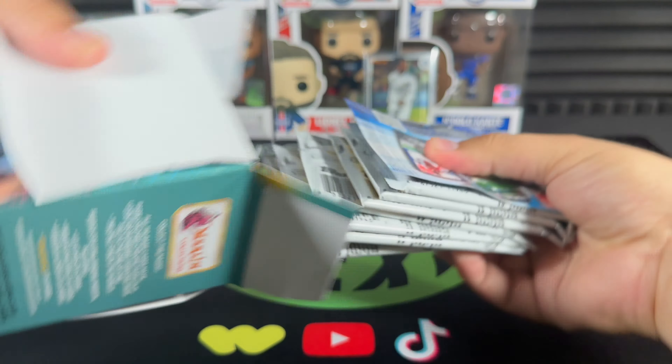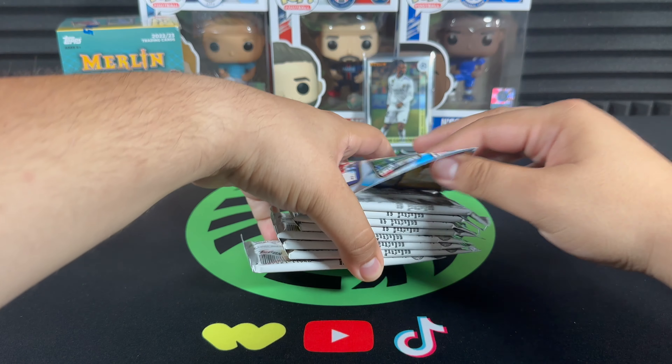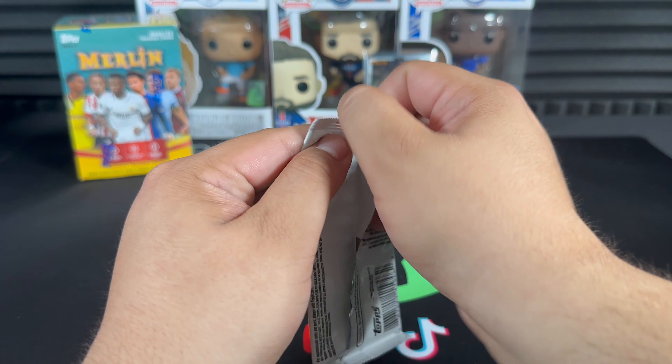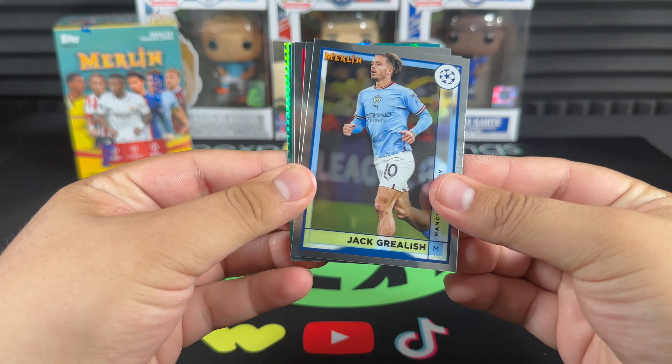There's the empty box, off to the side. Not a bad first blaster — it's going to be kind of hard to beat a numbered Erling Haaland. We already pulled the heat.